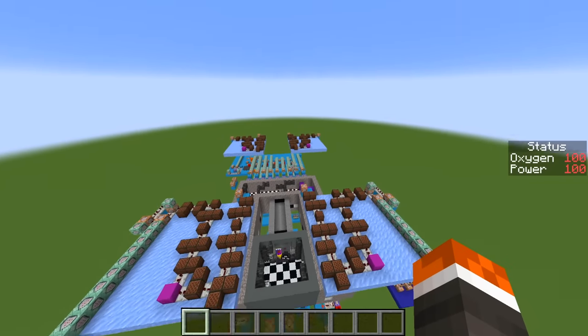We can now use the same setup for future animatronics such as the Electrobabs and Minirenas when they deplete oxygen and power. But first, let's add Funtime Foxy. Just like in FNAF 1, Funtime Foxy has a cove in the corner of the building that must be constantly watched in the cameras to stop them from moving. If Foxy leaves the curtain, the right door must be quickly shut to prevent a jump scare. We'll use the same build as the FNAF 1 Foxy.